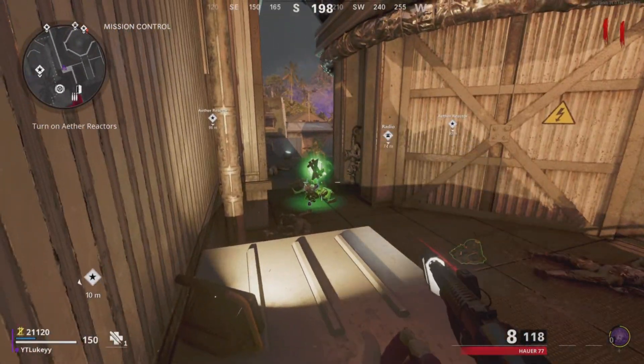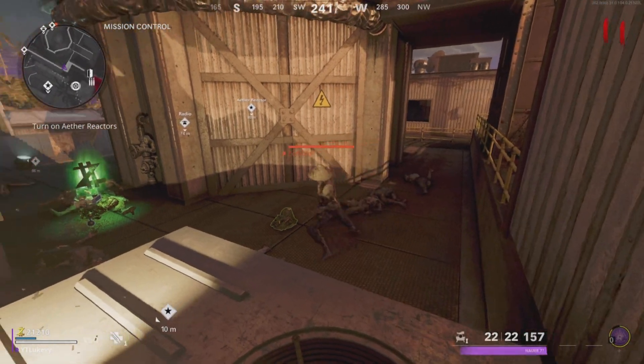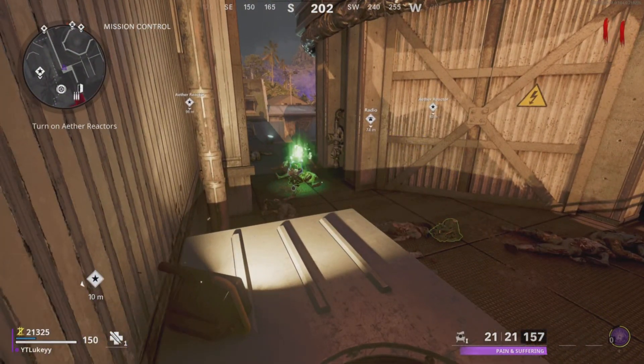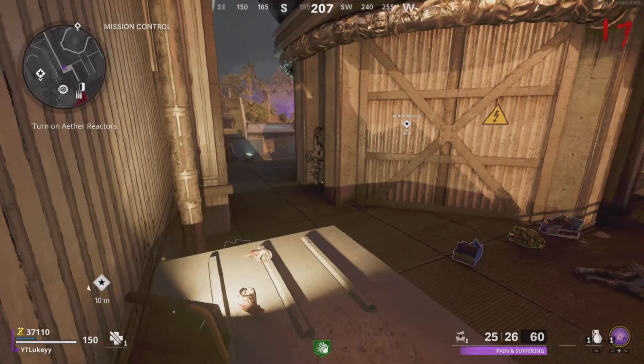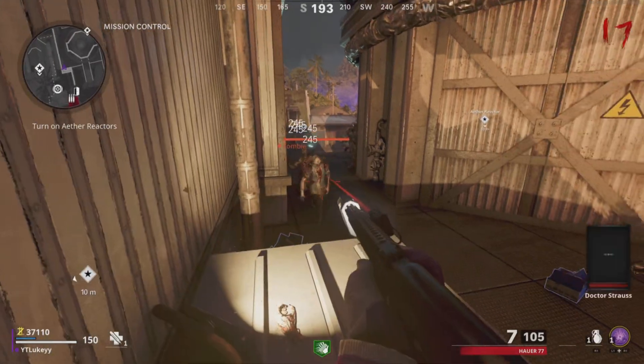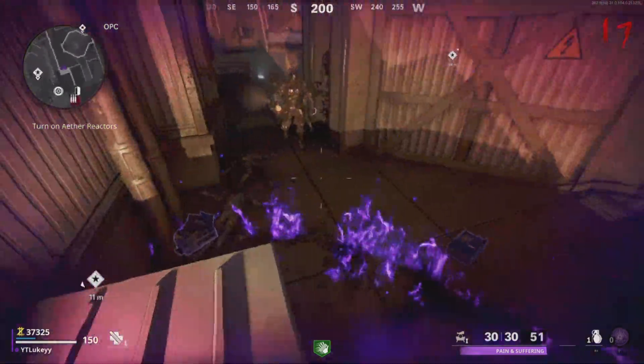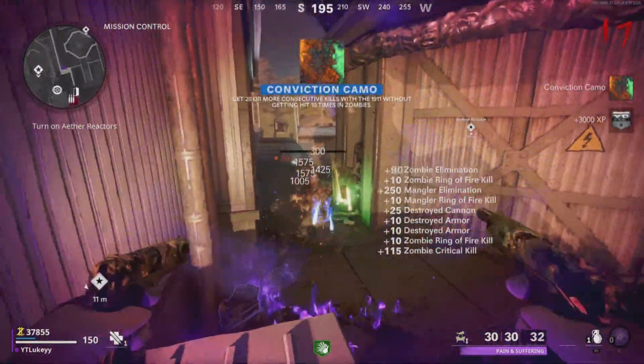However, the wranglers — they don't really climb up. They just stand there and shoot you. So if you do see a mimic or a wrangler, my best advice for you guys is to just pop your ring of fire and you guys can deal with them really, really easily. As you guys can see, here comes a little wrangler — pop my ring of fire, shoot him a little bit and he's gone.